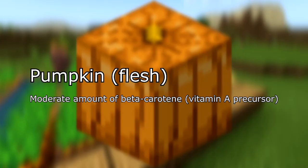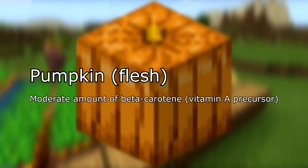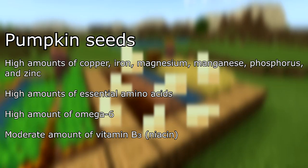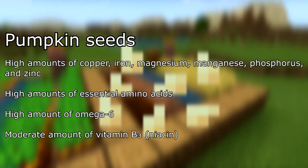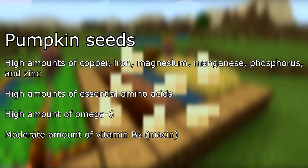In S tier, pumpkin. The flesh contains a moderate amount of beta-carotene, a vitamin A precursor, but based on that it isn't necessarily better than carrots, which also contain beta-carotene, yet in higher amounts. However, there are also pumpkin seeds, which contain high amounts of copper, iron, magnesium, manganese, phosphorus, and zinc. High amounts of essential amino acids, a high amount of omega-6, and a moderate amount of vitamin B3 (niacin).